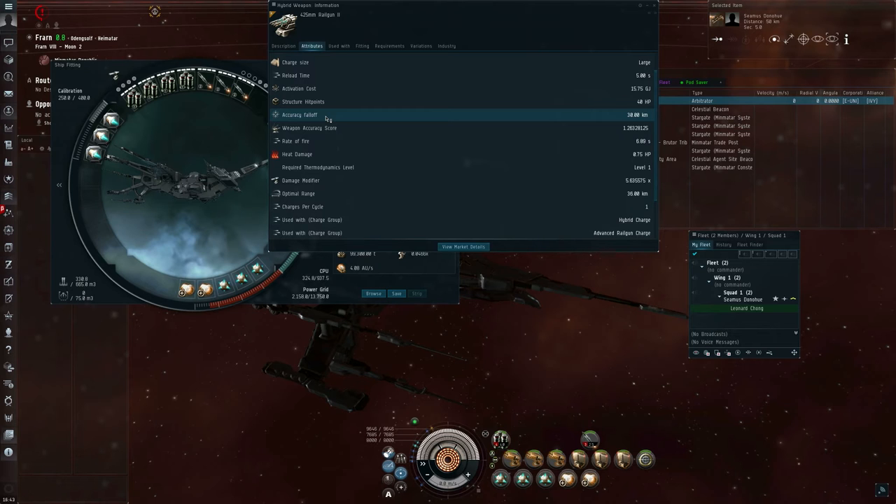At optimal plus 2 times falloff — so 36 plus 30 plus 30, so 96 kilometers out — it's going to hit 1 time out of 16. At optimal plus 3 falloff, so out at 126 kilometers, it's going to hit once every 512 times.